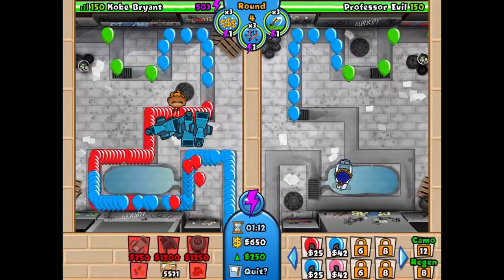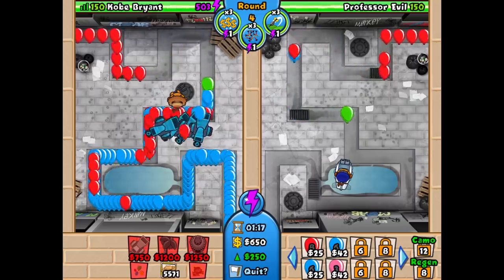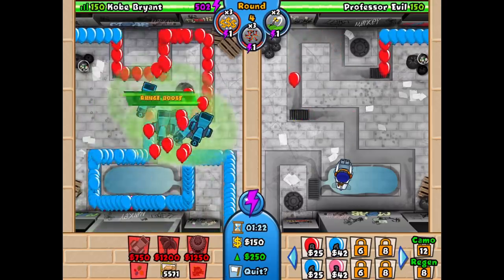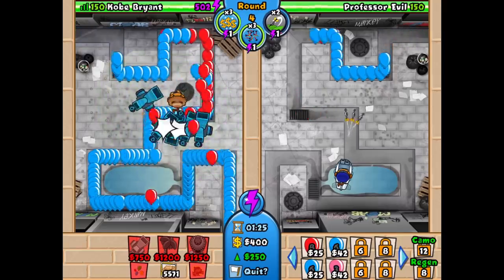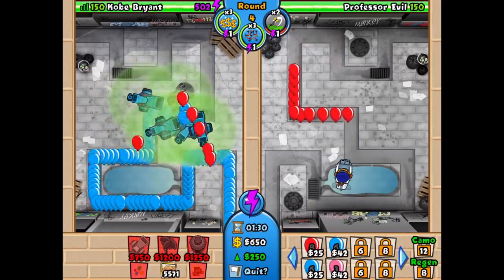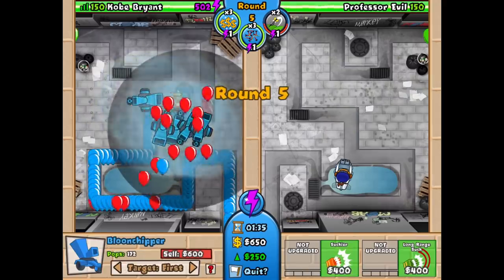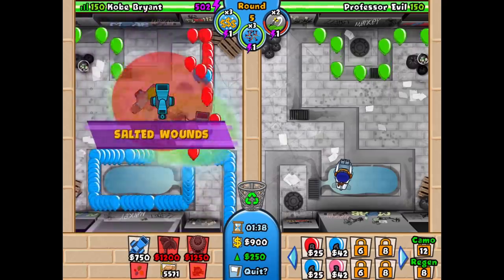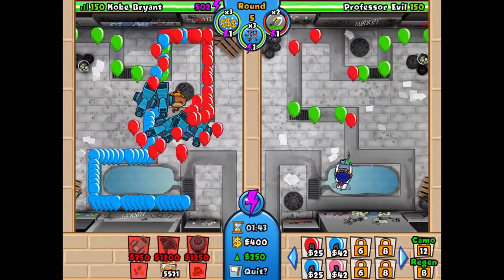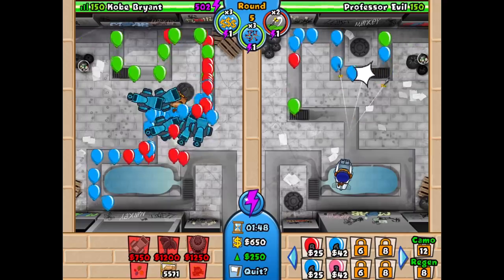We're going to be getting up our last balloon chipper before boosting. The placement doesn't really matter too much, but you want to make space for the monkey village — that's why I placed the monkey farmer there. That's going to be where we place our village later on. We boost on round four and we do defend. Make sure to boost pretty late because Professor Evil is going to use one of his cyber powers, so boost quite late to defend all of these balloons.